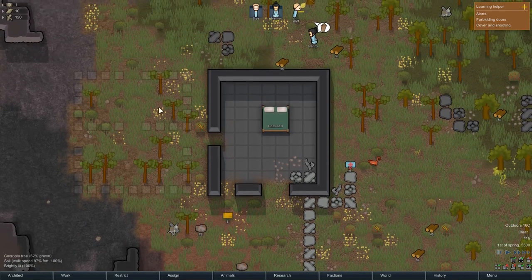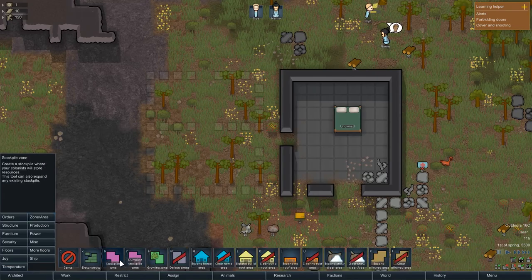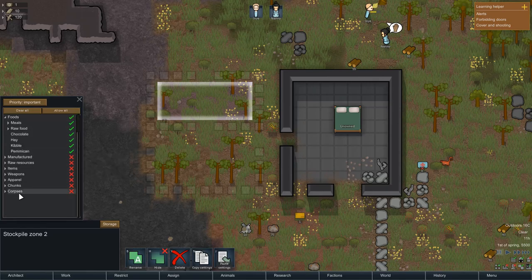We want a food stockpile. I'm going to set this stockpile here for food only — making it important, clearing everything, and then allowing foods and animal corpses in there.